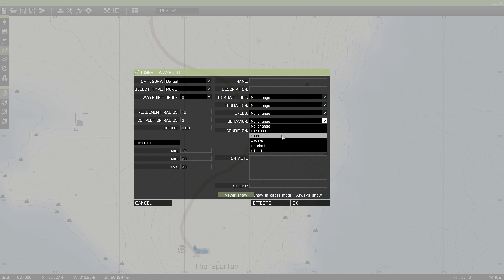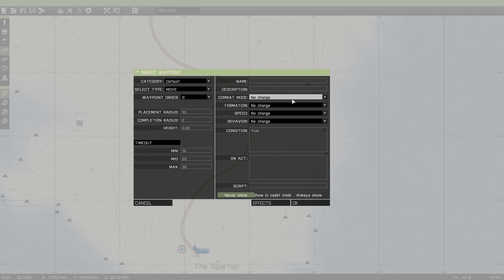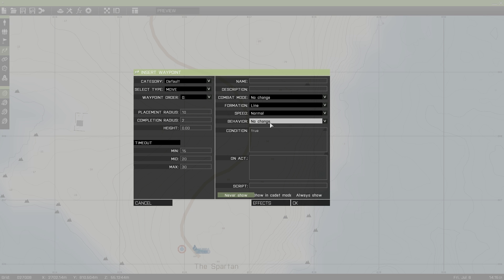Speed: Limited — I usually do limited because that'll make them walk to the waypoint. Normal — they'll jog. Full — they'll move at full speed as fast as they can go. Careless — they do not pay anything any mind; even if you're an enemy and you walk right by them, they will pay you no mind. Safe — they check the area out every once in a while, kind of cautious. Aware — they think there's a possible presence of enemy but they're not totally affected. Combat — they're moving from cover to cover and checking their surroundings constantly. Stealth — I think they'll even send an AI out front as a decoy. So I'll leave behavior at no change and set a move waypoint.